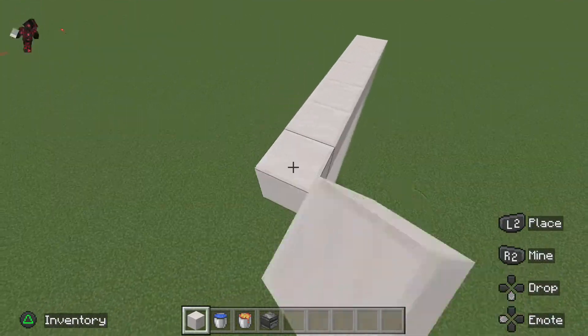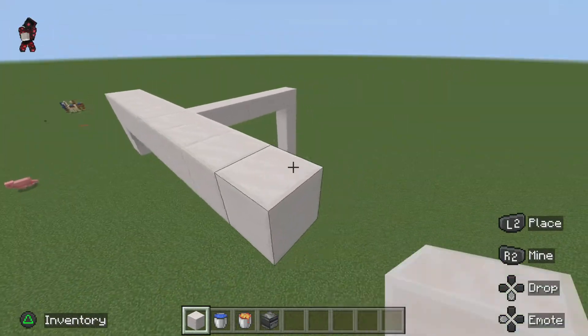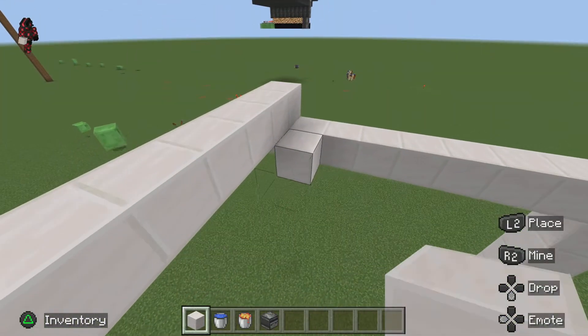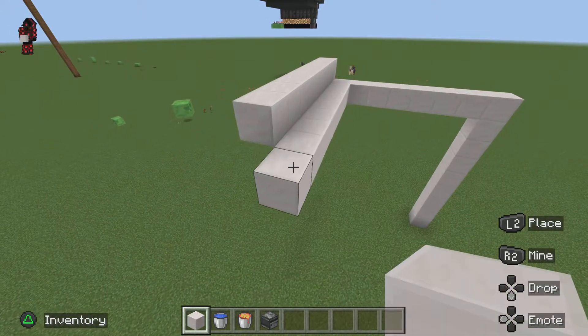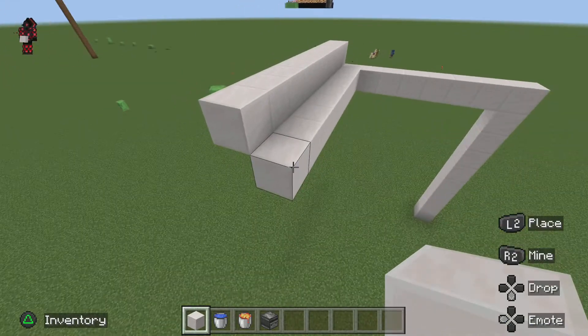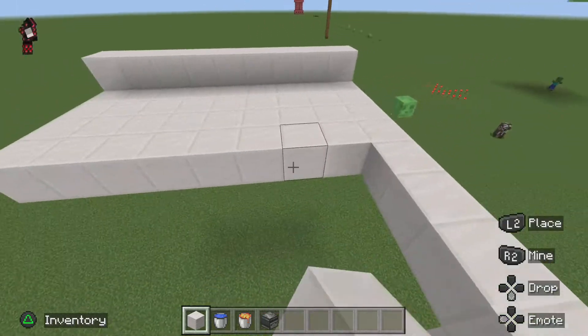Then you build as wide as you want it to be of course, and then you need it to be one, two, three, four, five, six, seven, eight — and then fill that in for all the blocks like this.